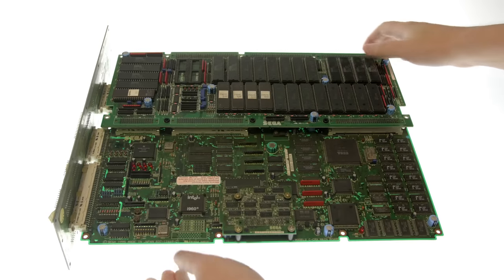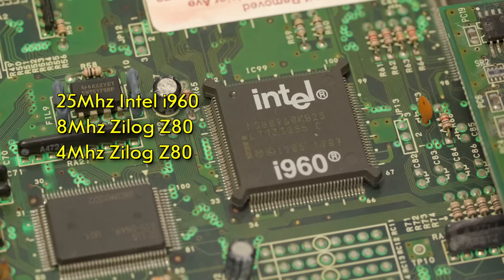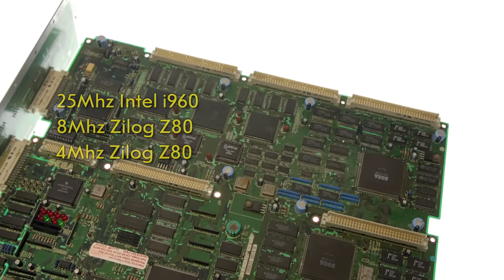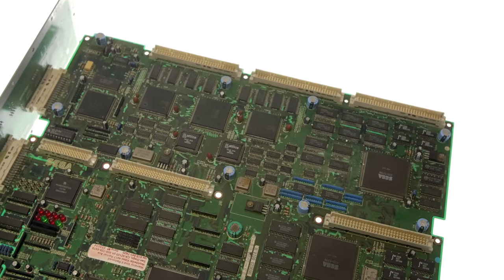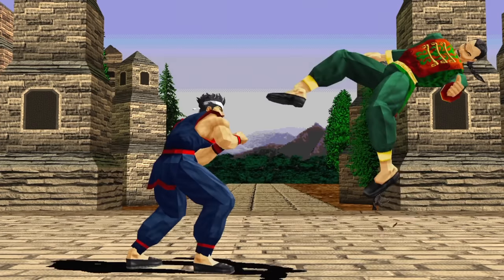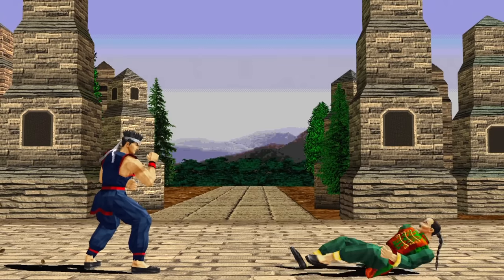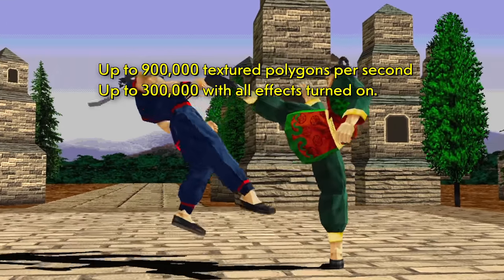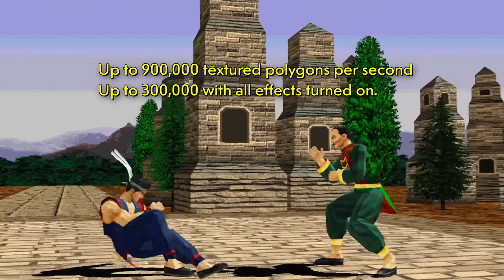Up next is the Model 2, which debuted in 1993, and it really improved things. It uses an Intel i960 CPU running at 25 megahertz with two Z80 CPUs helping things out. It could feature up to 62 megabytes of main RAM. The hardware added texture mapping to its bag of tricks, and it can do upwards of 900,000 texture mapped polygons per second and 300,000 with all lighting effects turned on.